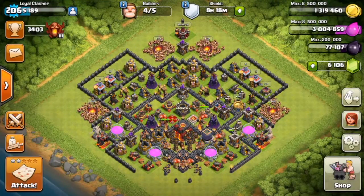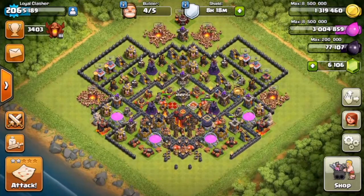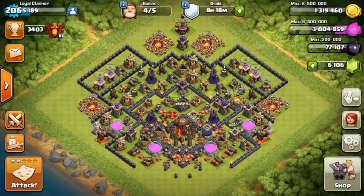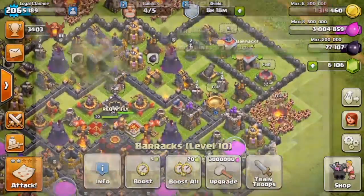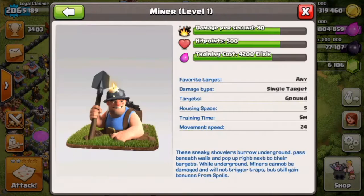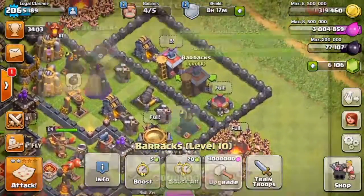What is up guys, it is LoyalClasher and we are back today with another video. I am really excited because we are going to be gemming for these brand new baby dragons and these brand new miners. We're going to start off by checking out our barracks and as you can see we do not have these baby dragons yet or these new miners. We're going to gem right now with our 6,106 gems.